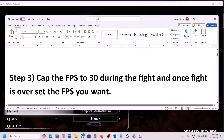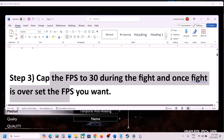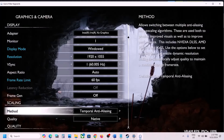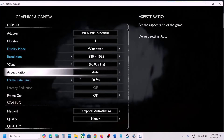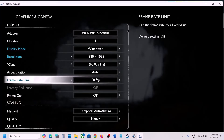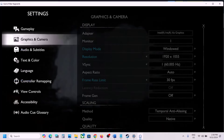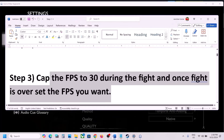The next step is to cap the FPS to 30 during fights. Go to Graphics Settings and find the Frame Rate Limit option. Before or during a fight, set it to 30, then check. Once the fight is over you can switch the FPS back to your preferred setting.